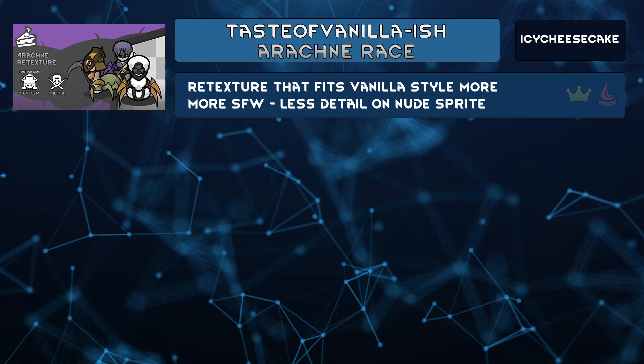Tastier Vanilla-ish Arachne Race by Icy Cheesecake is a complete retexture of the Arachne Race mod, originally by Mornex and being continued by Leo. Like the name, this retexture changes the appearance of the Arachne into something that looks closer to the vanilla style. Arachne have the simple black eyes of vanilla, and they're spiked when nude, fitting vanilla with less detail of their parts — a bit family friendly, or perhaps streaming and YouTube friendly.